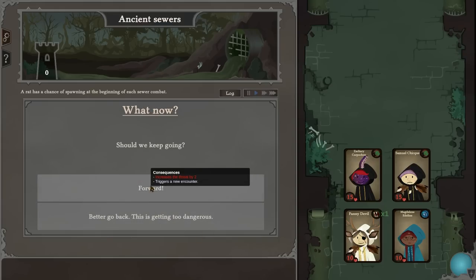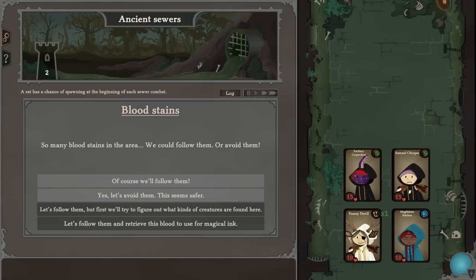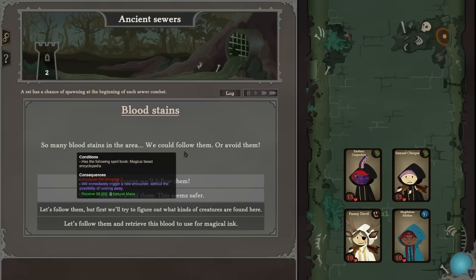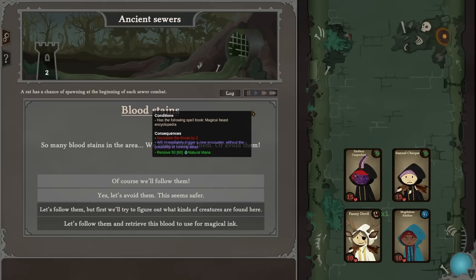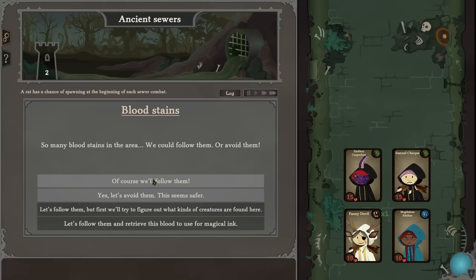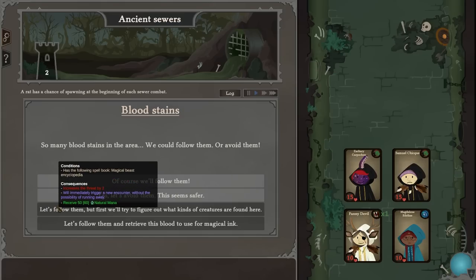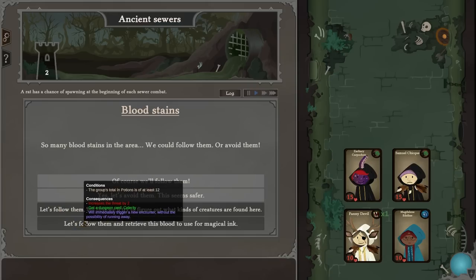Should we keep going? Yes, forward. So the skills we've got will give us an advantage in certain things. So many blood stains in this area — we could follow them or avoid them. Of course we'll follow them. Increasing the threat by two will immediately trigger a new encounter without the possibility of running away. We'll receive 50 natural mana or 16 mana instead.